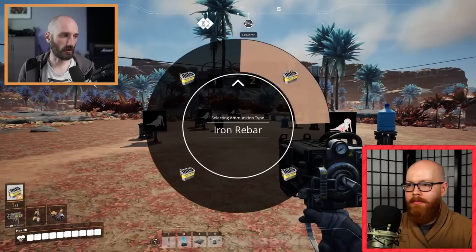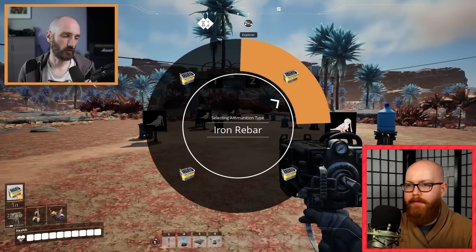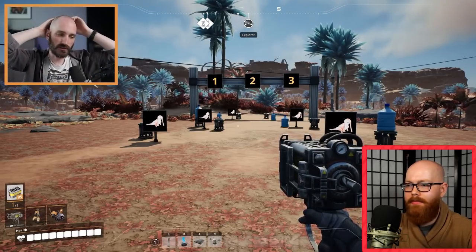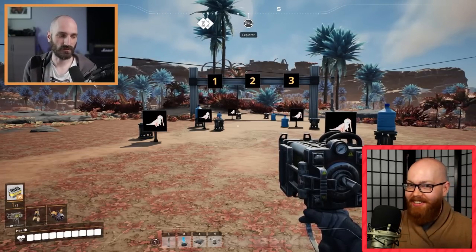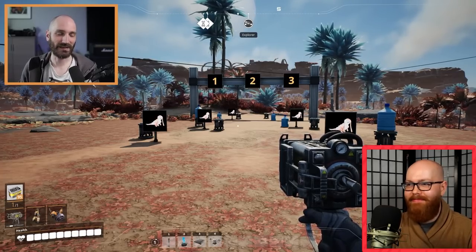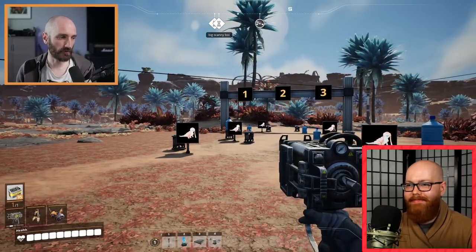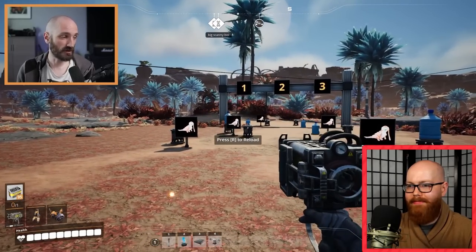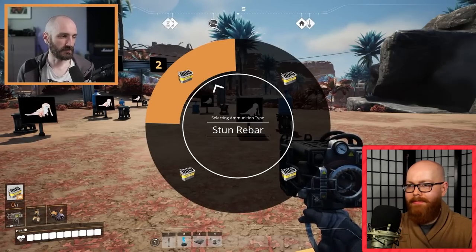The way this works now is that if you hold R, you'll get a radial wheel and you'll be able to pick which ammunition type you want to load in the weapon. You may remember from the Fixmas event that we added this functionality for snowballs — the reason why we added that was because we had this system in mind with a lot of other ammunition types. So we still have the regular iron rebar that the weapon comes with today — still functions the same way. The first new ammunition type for the Rebar Gun is the stun rebar.